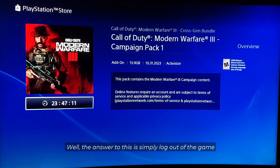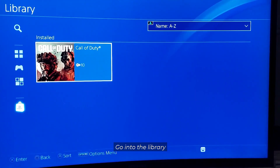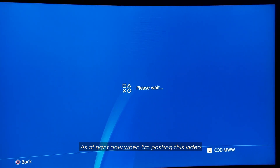Well, the answer to this is simply log out of the game, go into the library, and log onto the add-ons feature. When you're in the add-ons feature, you will notice two packs that have the ability to download.